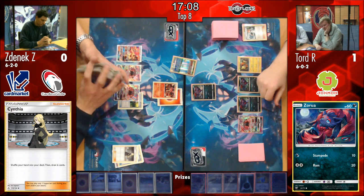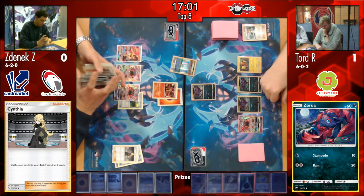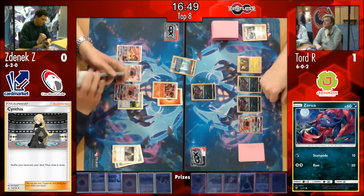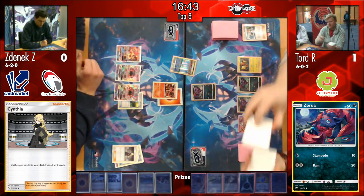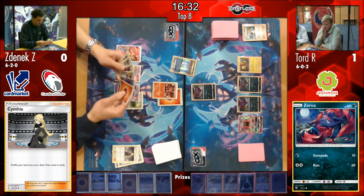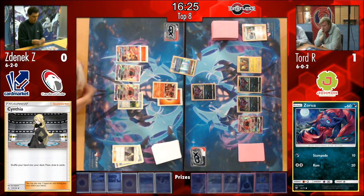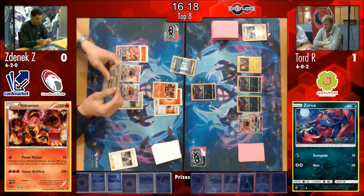Zenyak did get a Volcanion in hand there but played the Cynthia without playing down the Volcanion - I think it's because of the Parallel City still out. Not putting down that Volcanion could really be detrimental for him, he needs to get rid of that Parallel City. It's that Power Heater is not very effective by putting energies just on Tapu Leles. Of course it does give the other Tapu Lele an almost free retreat cost as well, but unfortunately that's not where he wants the energy - he wants to get it on a Volcanion, and he wants to get it on there very quick. You actually want to use both the Turtonator and the Baby Volcanion to power up your other Pokemon. But now he's not able to attach Pokemon to the Tapu Lele.